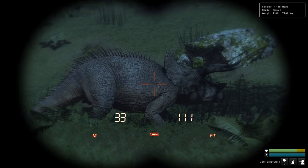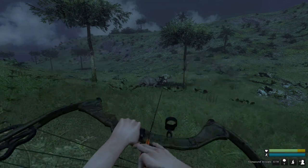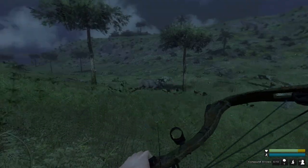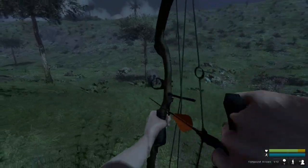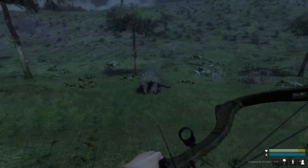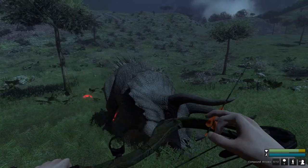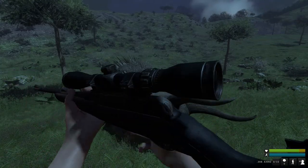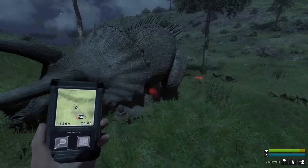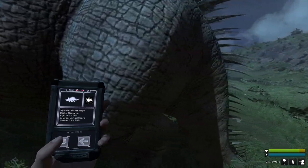Despite the fact that we're really not in any position to be wasting compound arrows, I want to see if we can hit this trike with one and just sort of see what that does. We managed with the longbow last time and it did okay. I think we're going to have to fire another here, but that got him down within two. I think that was actually a female one, but we still have 12 arrows left and we have the .308 rifle.